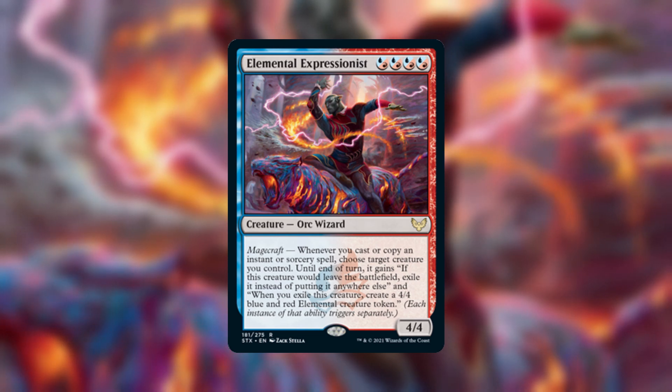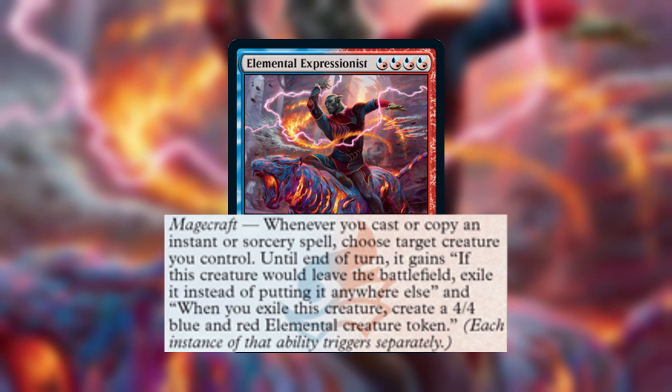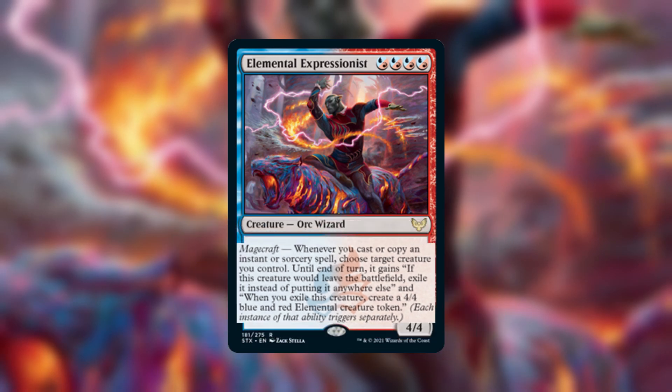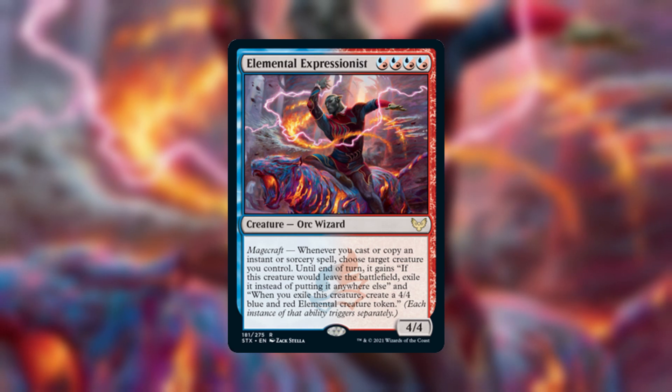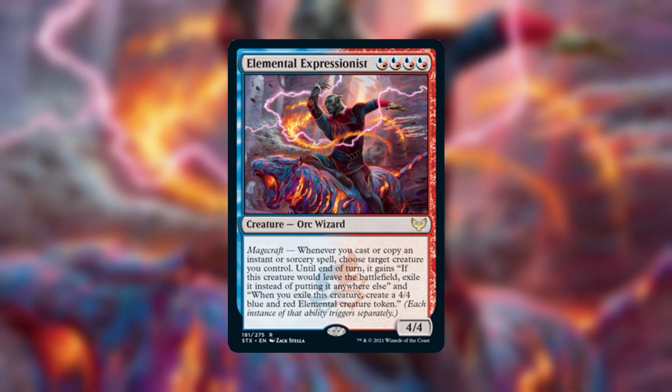Elemental Expressionist says whenever you cast or copy an instant or sorcery spell, choose target creature you control. Until end of turn it gains: if this creature would leave the battlefield, exile it instead of putting it anywhere else, and when this creature is put into exile, create a 4/4 blue and red elemental creature token. This ability might seem kind of hard to combo with at first because you have to exile your own creatures in order to get the 4/4s, but there is one way to get around that drawback.